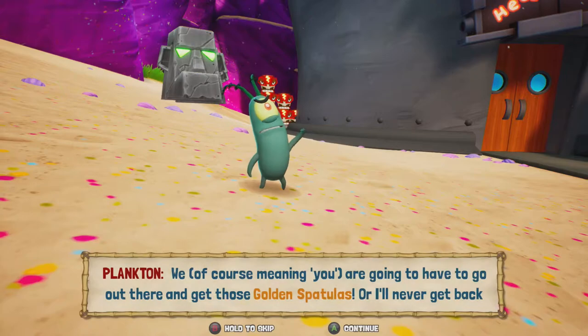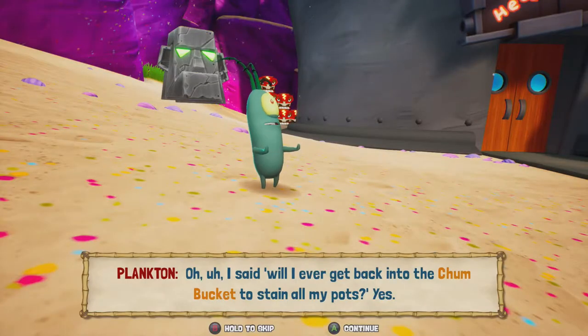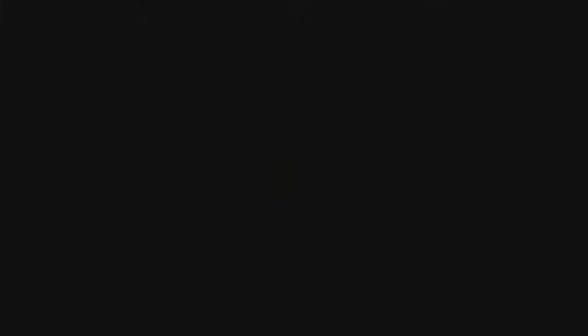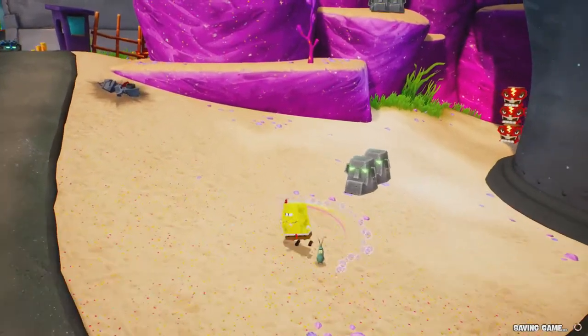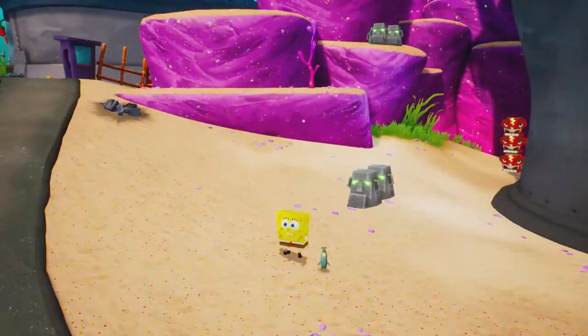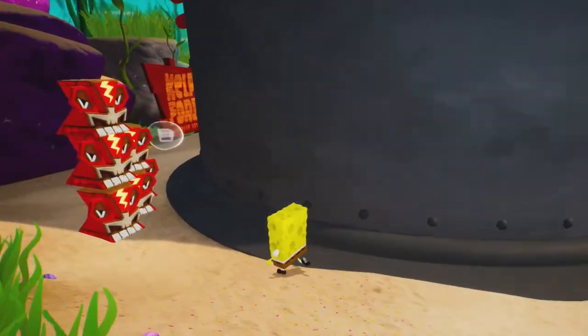"So what are you going to do Plankton?" "We — of course meaning you — are going to have to go out there and get those golden spatulas, or I'll never get back into the Chum Bucket and regain control of my robots." Something's fishy here — that's a bit sussy. It was probably not real — look at that, that's Plankton. He just gets knocked over — he's used to it. Anyways, let's explore around here real quick.